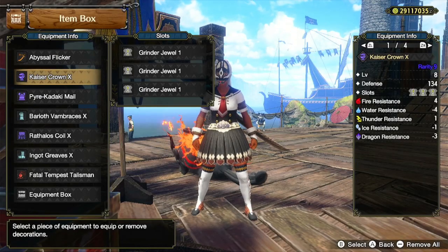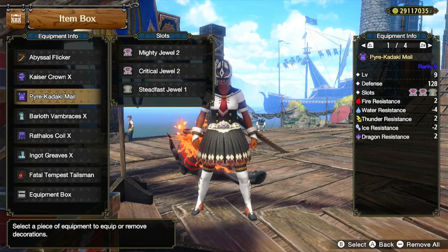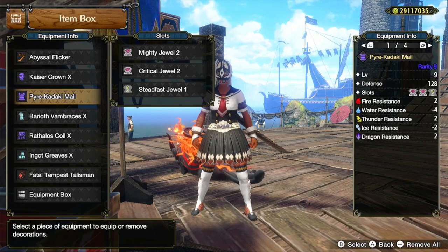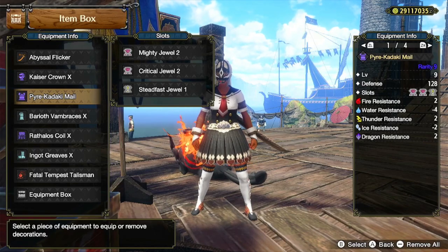For the head, I'm using the Keiser Crown X with 3 Grinder Jewel 1s. For the torso, I'm using the Pyra Kadaki Mail with a Mighty Jewel 2, Critical Jewel 2, and Steadfast Jewel 1.